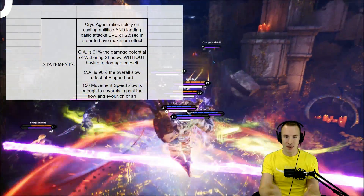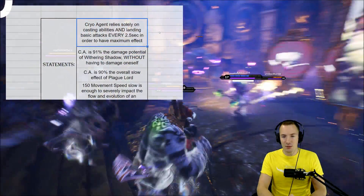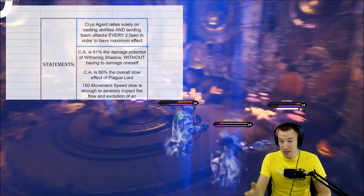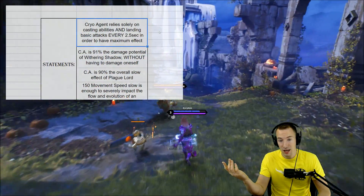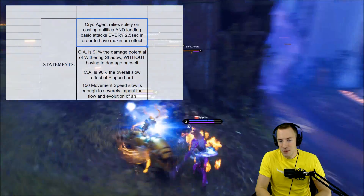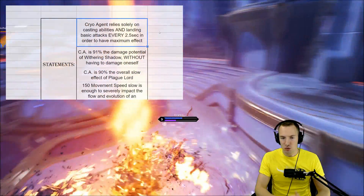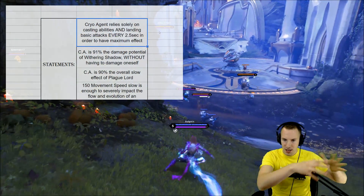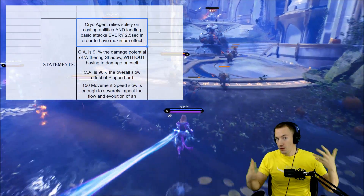So what are some factual statements we can make about Cryo Agent? Cryo Agent relies solely on casting abilities and landing basic attacks every 2.5 seconds in order to have maximum effect. This doesn't mean you can't use it as a burst item with a 150 movement speed slow for 1.5 seconds — it just means the sustained damage and slow is really where the value is.